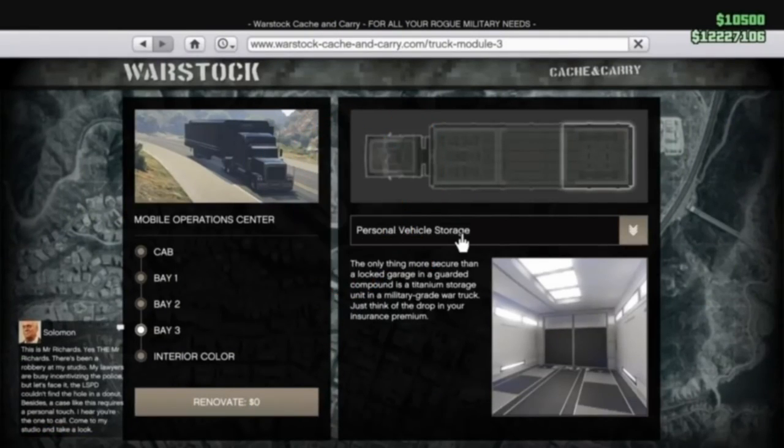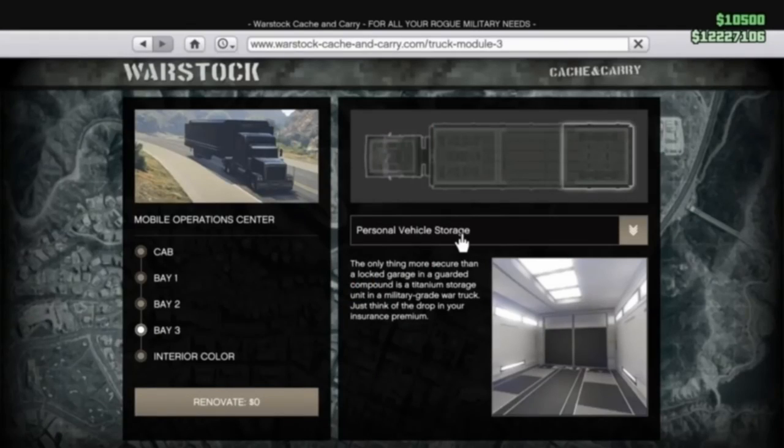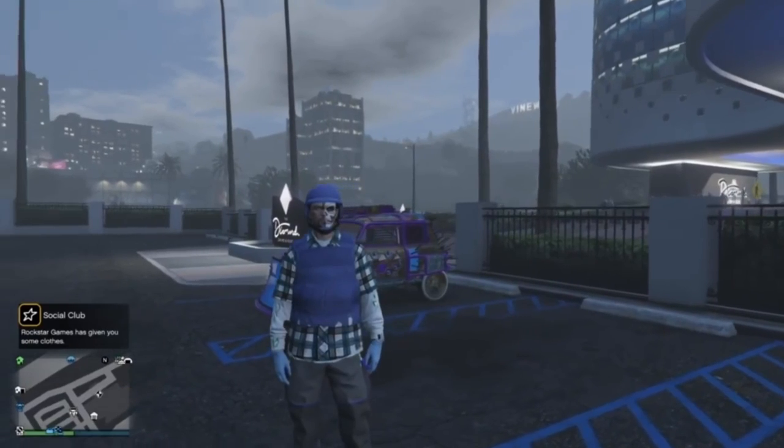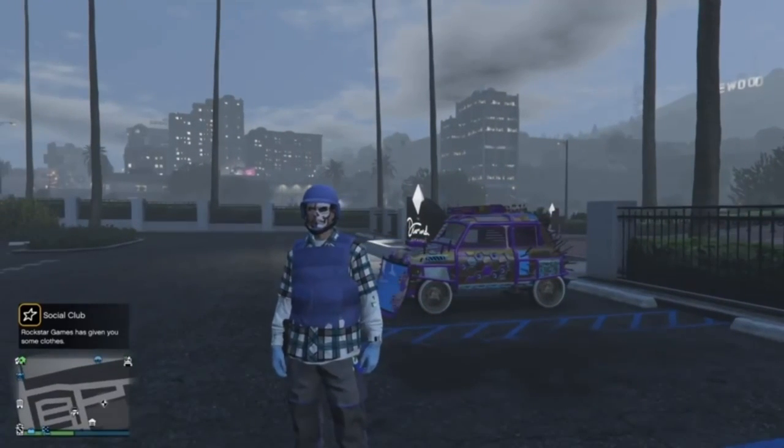Now to get into some requirements, all you're going to need is a MOC with a personal vehicle storage in Bay 3, and in the back of the MOC you'll want a free Elegy or Fagio, or any vehicle you do not mind losing stored in the back of the MOC. That's pretty much all you'll need.